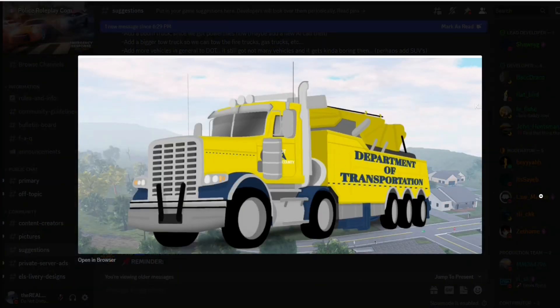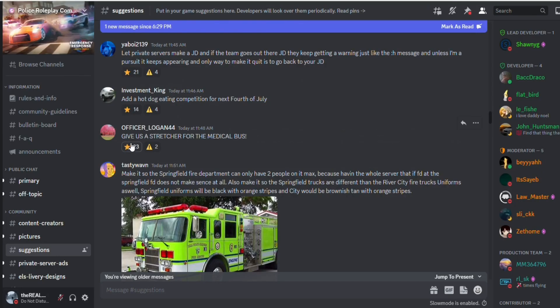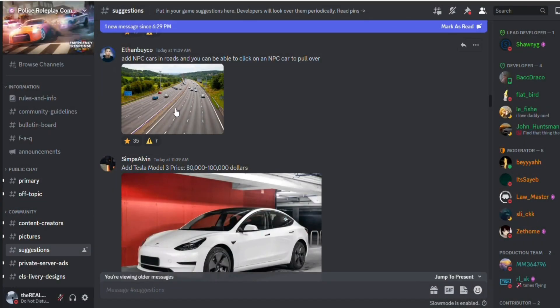And then of course we have the tow truck for the semi truck. Maybe they should add ATVs into Emergency Response Liberty County so that you can tow ATVs on there. Someone said give us a stretcher for the medical bus — yeah, they should make it a little bit longer and make a personnel-only room in the very back with stretchers and backboards and whatever they need to treat the patient.